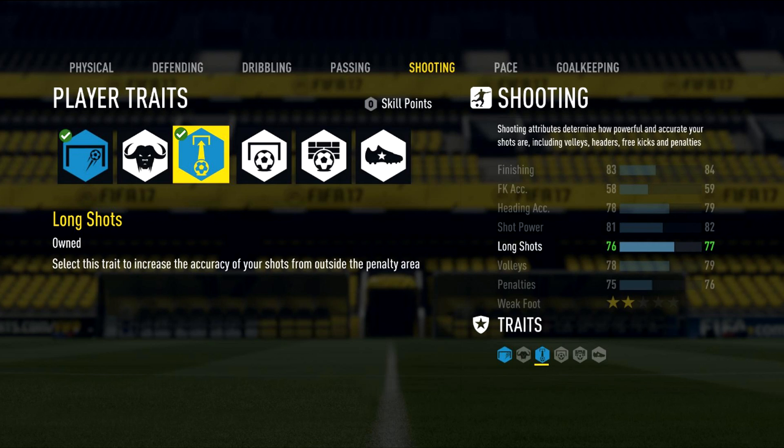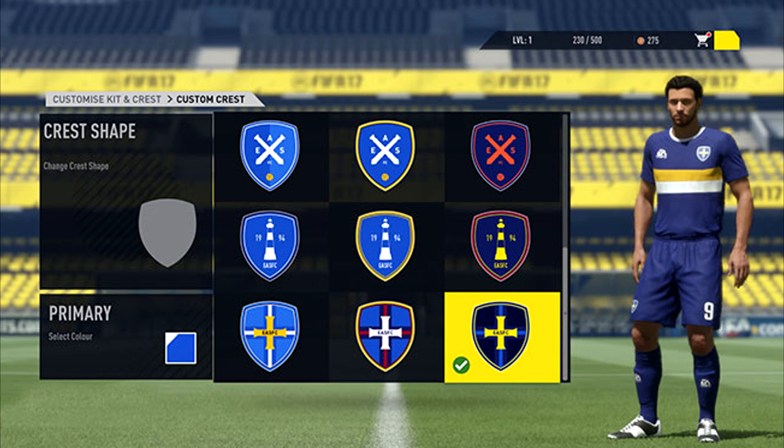There are so many different things you can do, and I'm going to show you the badge customization now. Here you go — sorry about the screenshot quality as this is directly off the website — but you can see you can make different badges and shields for your crest or club. It's going to be absolutely fantastic.